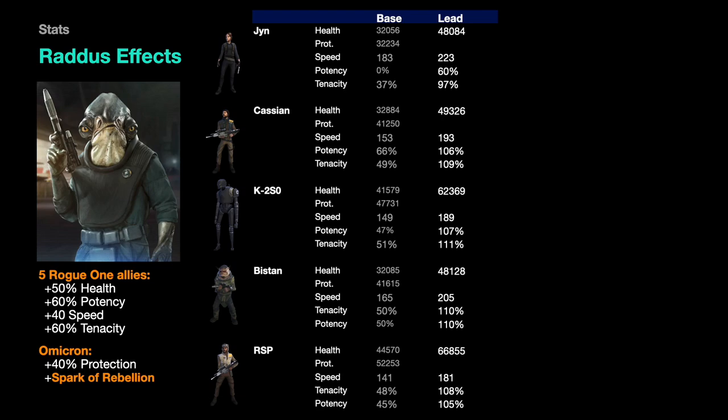Applying just the leadership with no mods, you can see Jyn picking up 16,000 health. The biggest effects are on characters with the most life — K2 and Pathfinder. Jyn, already among the fastest characters in the game, will start with a base speed of 223 unmodded. Cassian, K2, Bistan, and Pathfinder will all start over 100% tenacity and potency without any mods. With the Omicron applied, each picks up 40% more protection, putting K2 at 129,000 and Pathfinder at 141,000 starting health and protection before bonus protection or mods.